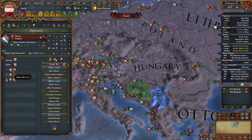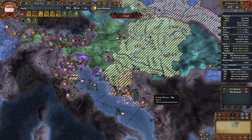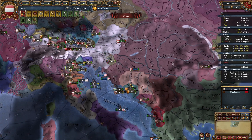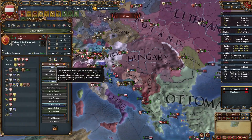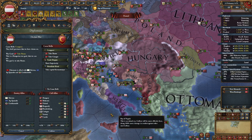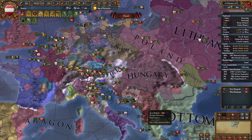Let's click through some missions here. This will give you claims down here as well, allowing you to go after Bosnia, which doesn't really have any decent allies, allowing me to start expanding into this area. I need to start getting ready to go after the Ottomans. Poland is willing to come in and so is Castile, making it a very easy fight. But I do want to have more control of the Balkans before I get there.